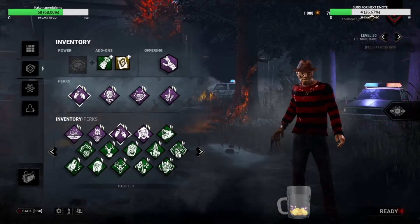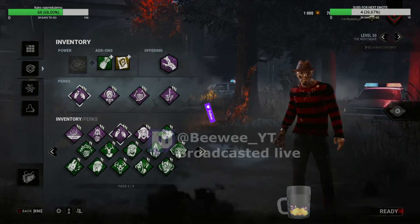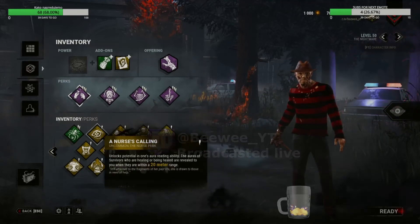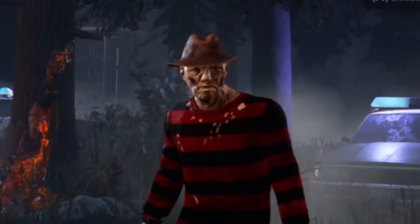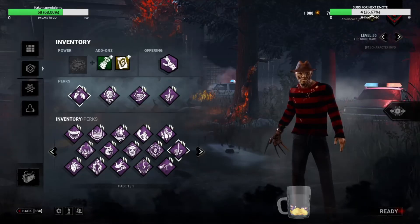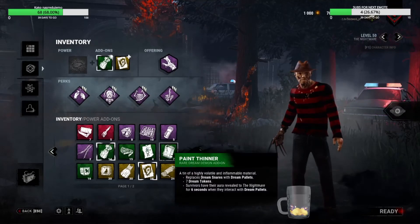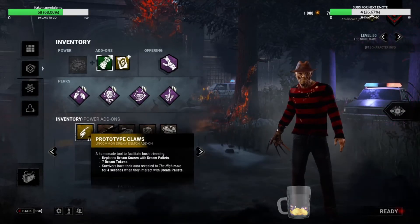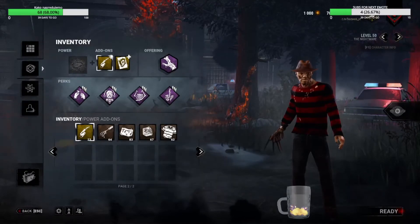So what we're gonna do is a dumb little build, and by dumb I mean extremely dumb. The point of this build is simple, it's called 'Don't Touch Frederick.' Survivors like to touch stuff, okay? The first thing we need is paint thinner — no wait, I'm gonna use a cheaper variant. Okay, Prototype Claws.